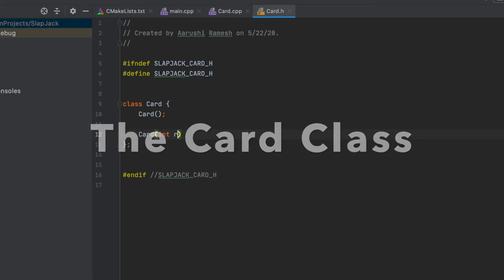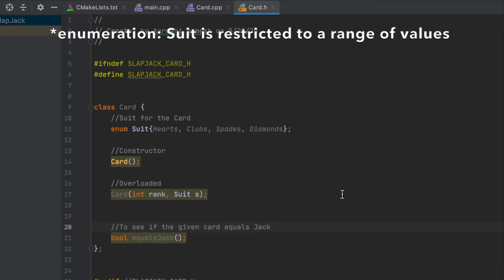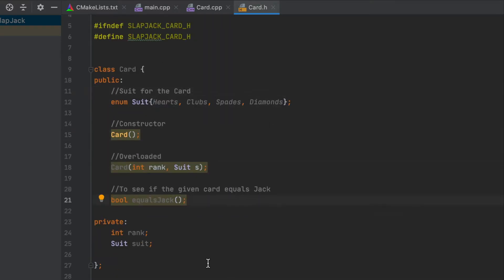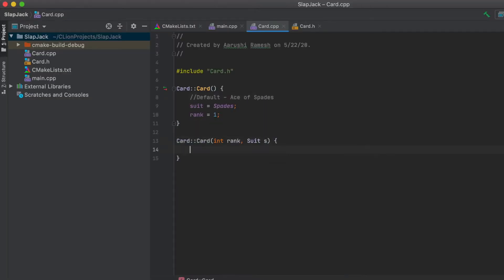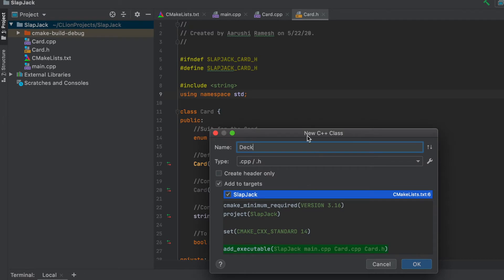First we're going to start with our Card class. This is the class for a specific card — a card consists of a suit and a rank. We have a default constructor and an overloaded constructor which takes a rank and a suit, and we have a function to check if the given card is equal to a jack. The default constructor sets the card to an ace of spades, the overloaded constructor sets the rank and suit to whatever is passed in, and the equals-jack function returns true if rank is equal to 11, else returns false.